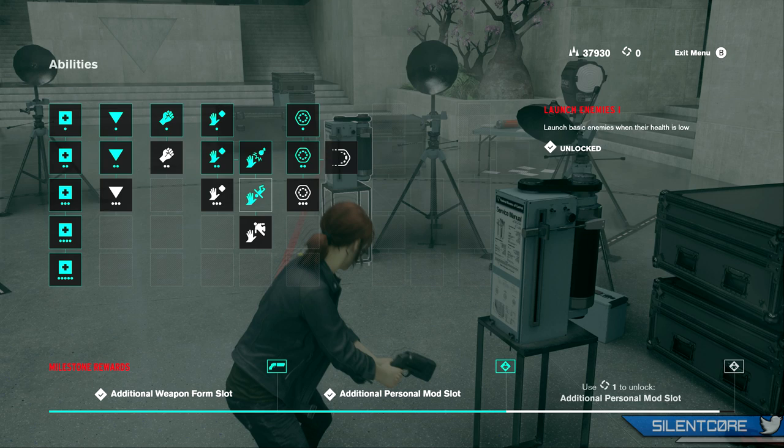As you invest more into your throw ability you'll also be able to unlock other upgrades, such as being able to throw enemies at each other. And just in general you'll find yourself using the throw ability a lot more than you're using melee or blocking.